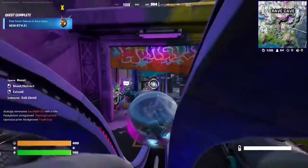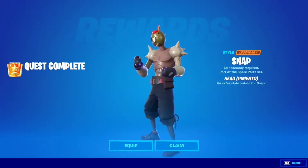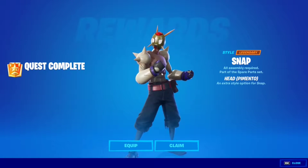Let's check if we got the style. So this is what you get for collecting the tokens at Wraith Cave — the Pimento head. Very dope, I like this. It looks a lot like a Digimon head — very nice.